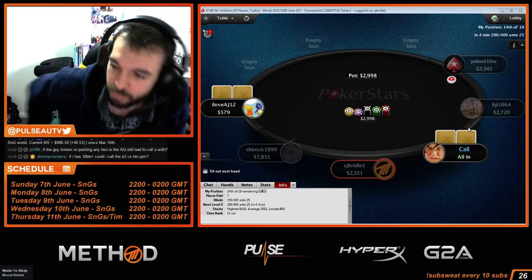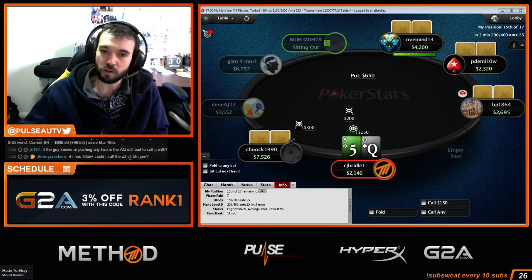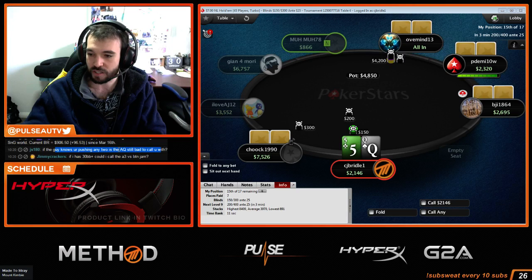I'll do the actual ICM calculation to prove it. If you have a close decision, you're more likely to call with a bigger stack. But the main deciding factor is his range and his stack size.